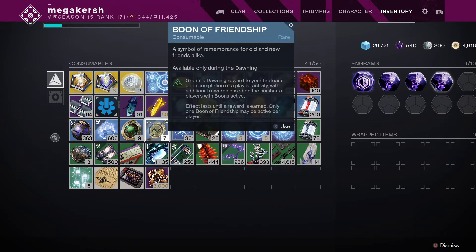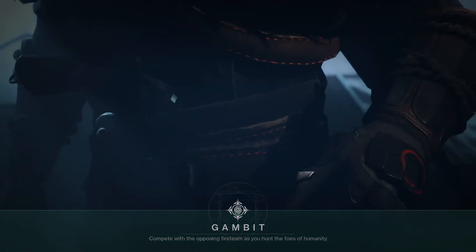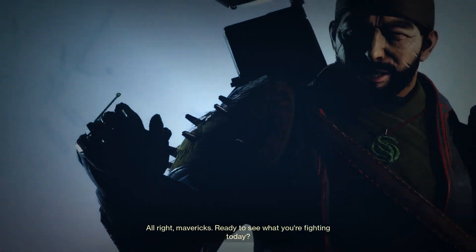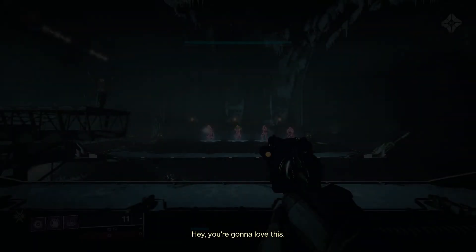Eva hands out Boons of Friendship every day during the Dawning — it's a bit like a login bonus. All you have to do is go up to Eva and pick it up. Ideally you want a stack of about five to ten of these in your inventory to really help speed the farm up. If you don't have any, the Dawning is still on for six more days, so you've still got six more opportunities to pick them up.